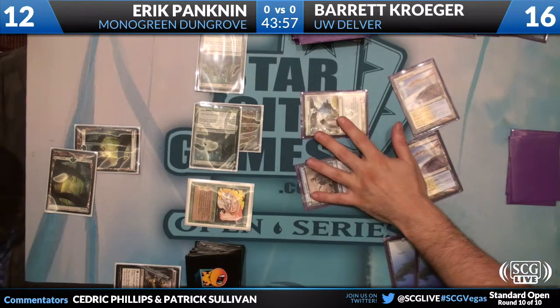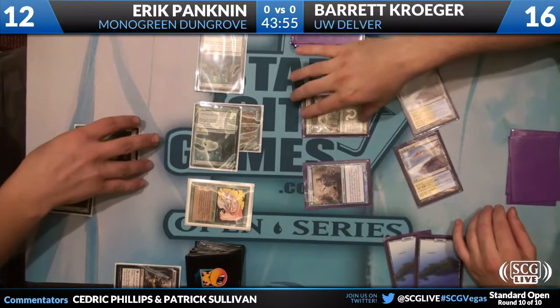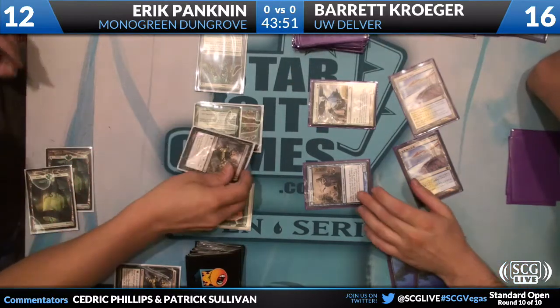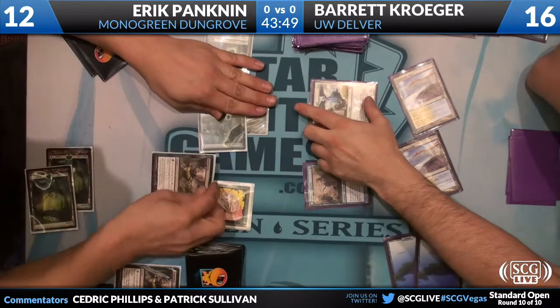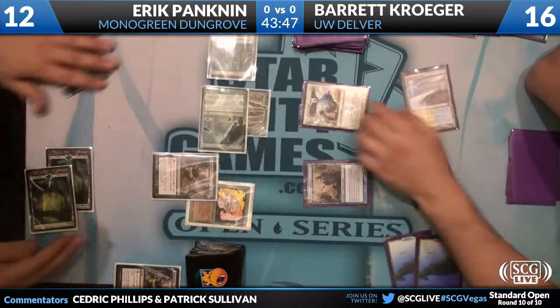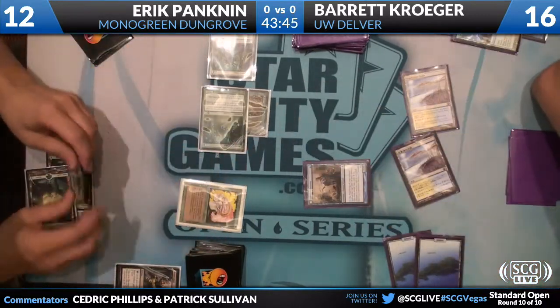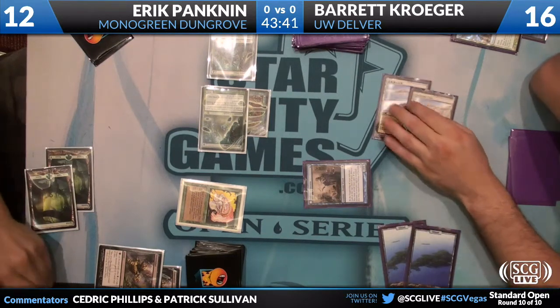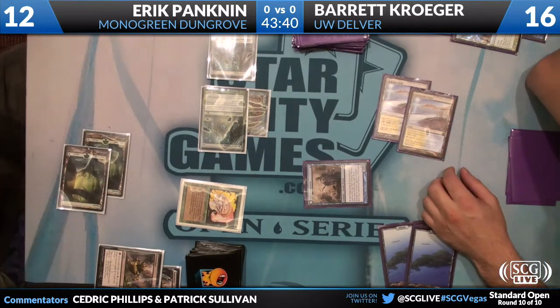This looks to be Restoration Angel — that's going to eat the 2/2. Dismember numero dos! Sick — both are Dismembers. And as good as that is, he just put himself down to eight. My question is: why wouldn't you also send the Llanowar Elf if you were going to do that? If you are going to Dismember the Restoration Angel, aren't you thrilled if he blocks your Llanowar Elf with his Delver?